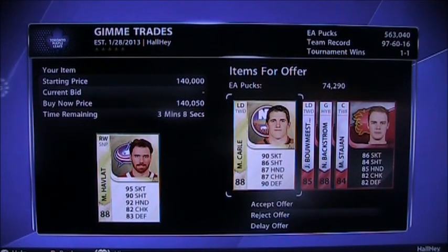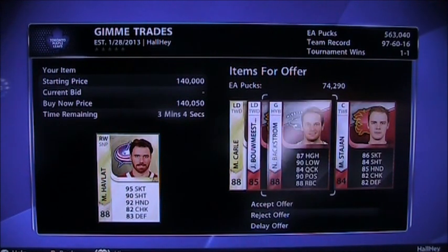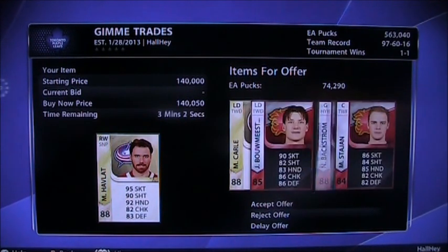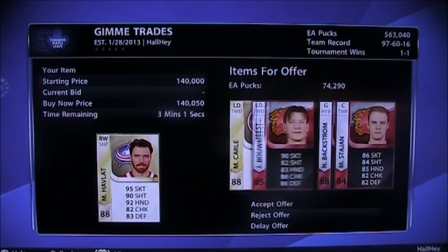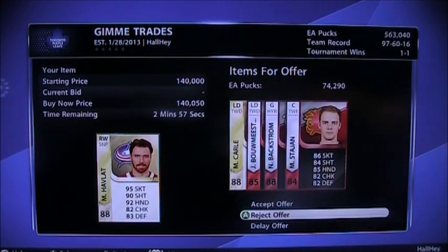For Havlat, we got Carl who's about 25k, so four of them is 100k — Boldmeister, Backstrom, and Stajan. It's a good offer, but I do not need these three players. If you had sent another player, I maybe would have accepted it.